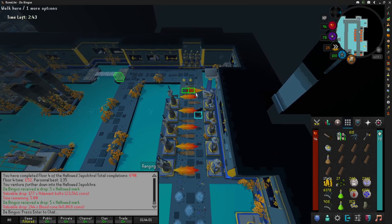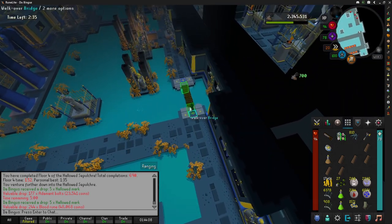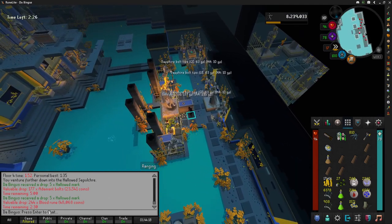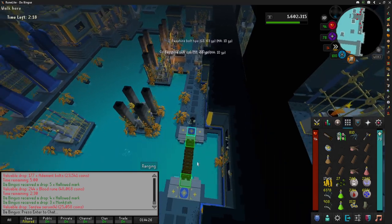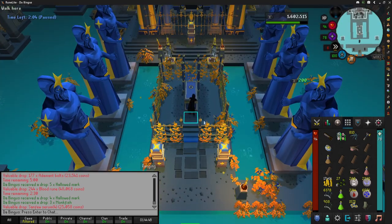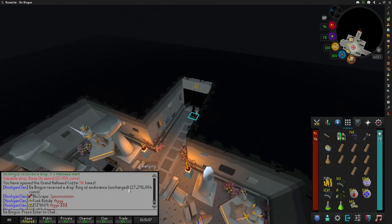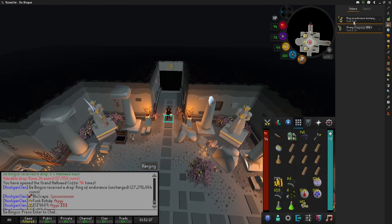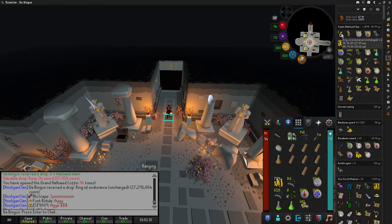Fifth floor done — look how clean! Something I didn't know until I figured it out myself: this chest right here always gives two loot pulls. Don't give us monkfish — it gave us monkfish, I hate this game. Let's see the grand coffin — give us another endurance ring. More monkfish… but actually, I just got my second ring of endurance after only 96 lootings of the fifth floor! That's 30 million GP — absolutely crazy.